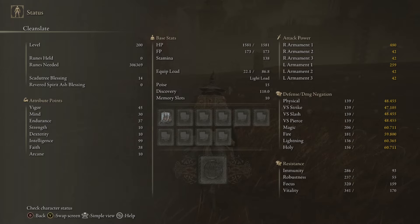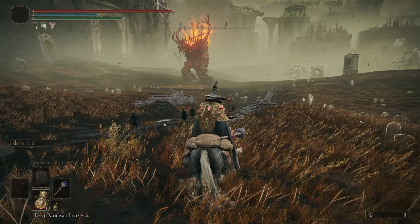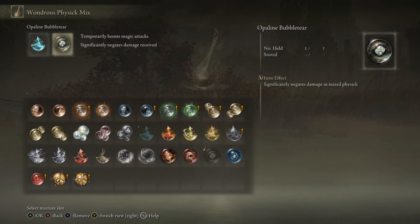Scadutree Blessing level 14 is a level that requires a lot of fragments, but it's also a level you do not have to fight any bosses to reach. My physic looks like this: Magic Shrouding Cracked Tear and the Opaline Bubble Tear, so I can basically take a free hit without getting hurt at all.